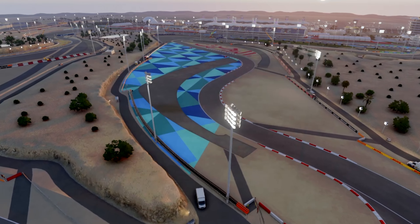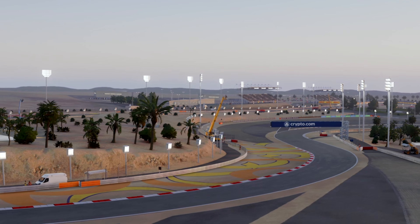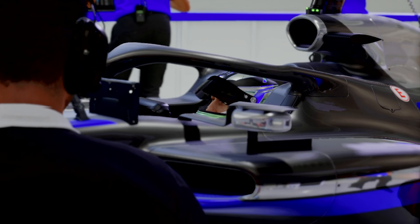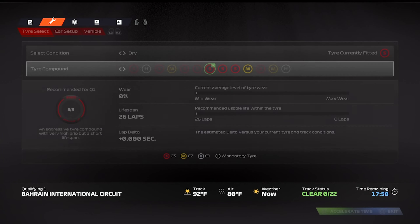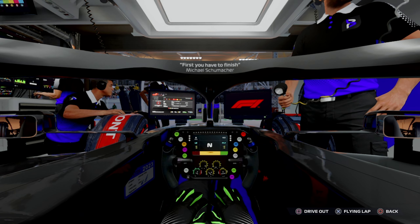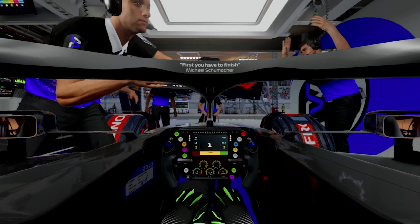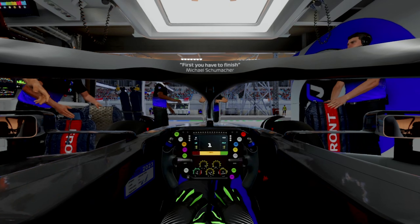Now on to qualifying. Here we are for the first ever qualifying in Bahrain. The setup — I like using a low ride height just to get closer to the ground and get the most out of our car. I'm usually straight out of the box just to get a banker in, to get a feel for the car around Bahrain. I have done practice sessions obviously, but that would be too long to add in here. Practice was really good.